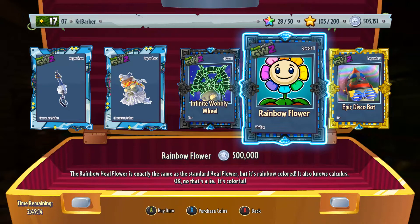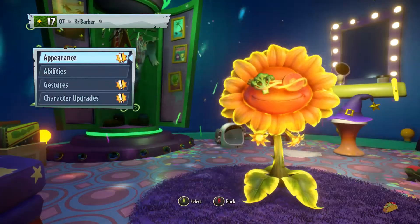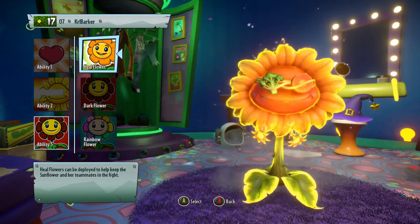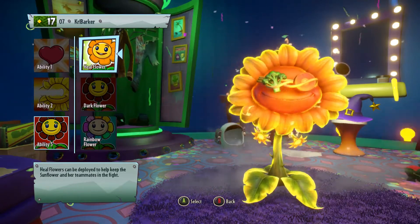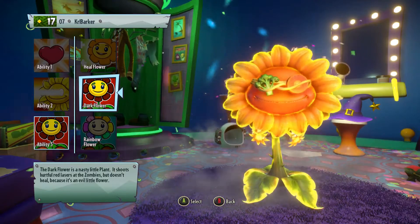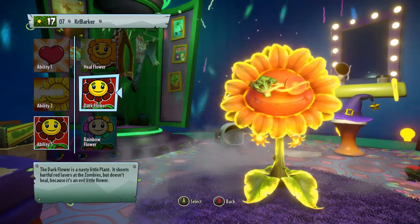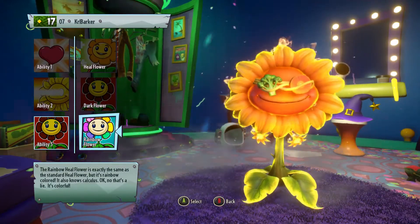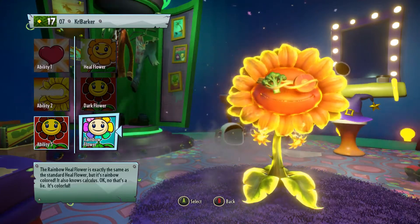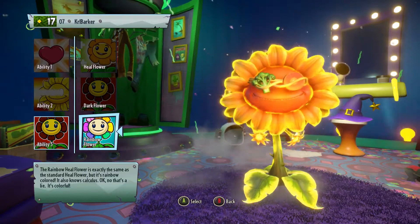I'm going to bring you back to the actual footage so you can see the sunflower. We're going to go to the abilities. We have the Heal Flower which obviously keeps the plants going and heals them up. The Dark Flower does damage - it shoots lasers at the zombies, it doesn't heal because it's an evil little flower. Then we have the Rainbow Heal Flower, which is exactly the same as the standard Heal Flower but it's rainbow colored - it's colorful.